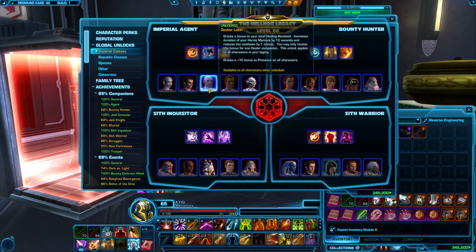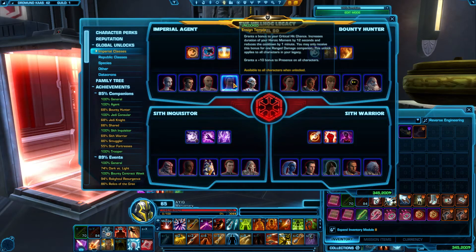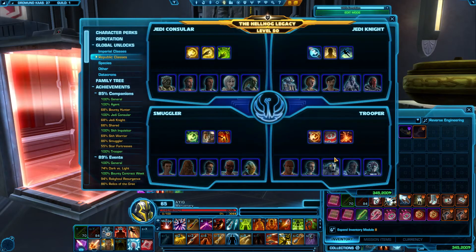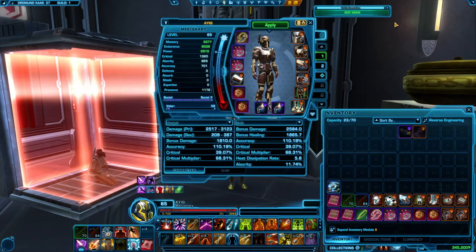The most important companion buff is Accuracy, which gives you a 1% increase in overall accuracy to all the toons on your Legacy. Other ones provide bonuses to crit chance, crit damage, healing received, and max health, and those are all very important to get. You don't have to do it on a Bounty Hunter or on a Trooper. For example, completing conversation lines with Lord Scourge for a Jedi Knight will grant the accuracy bonus to all the characters on your Legacy.